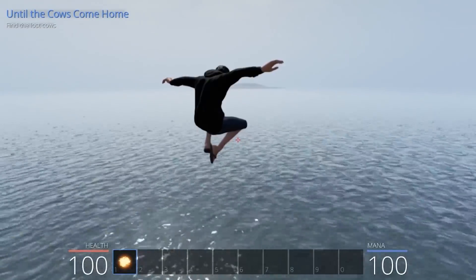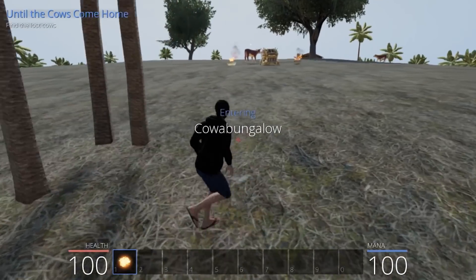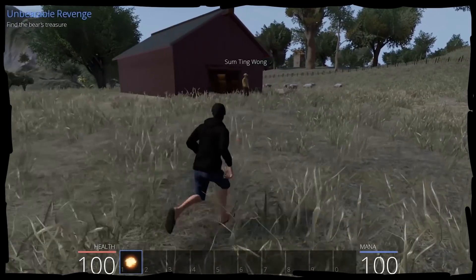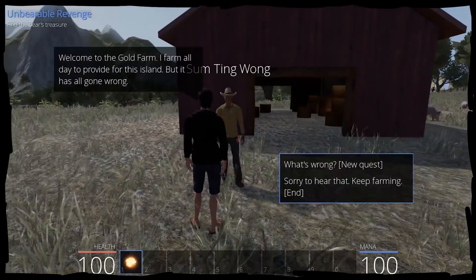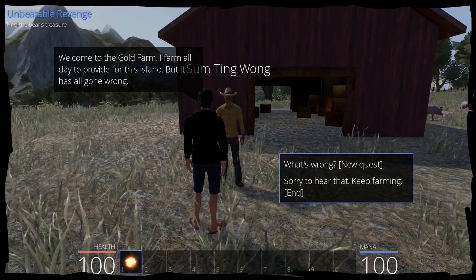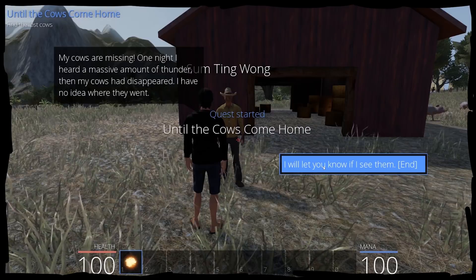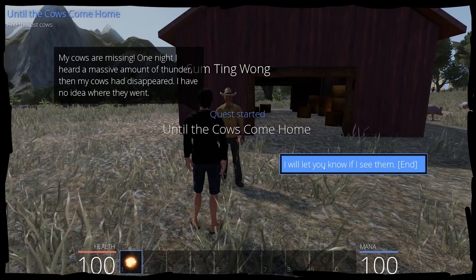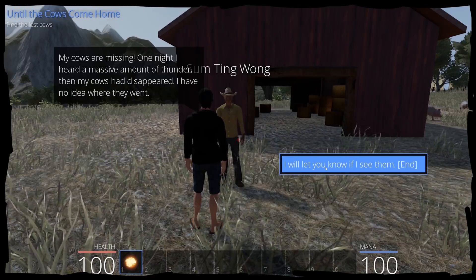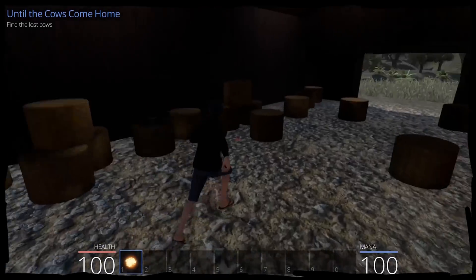We are approaching it — island, here we come! Entering cow bungalow. Oh look, there's a chest, and the cow king. Remember the gold farm from the let's play in episode 1? Welcome to gold farm. I farm all day to provide for this island, but it has all gone wrong. What's wrong? My cows are missing. One night I heard a massive amount of thunder, then my cows had disappeared. I have no idea where they went. I will let you know if I see them. OK — until cows come home — find the lost cows.